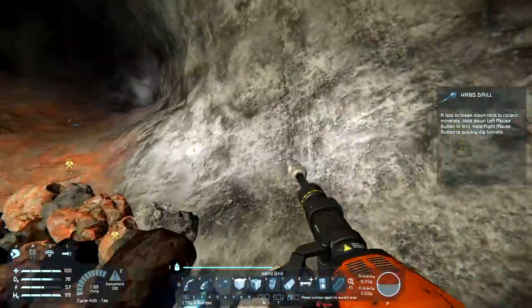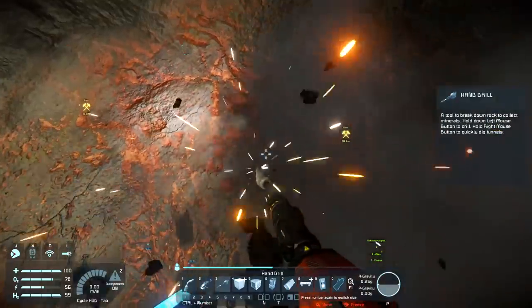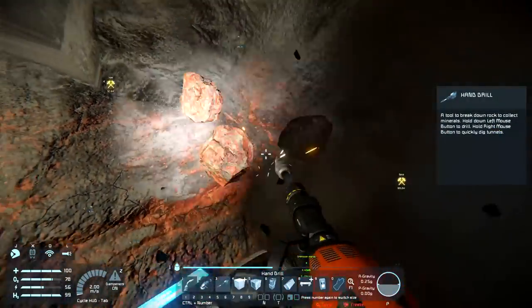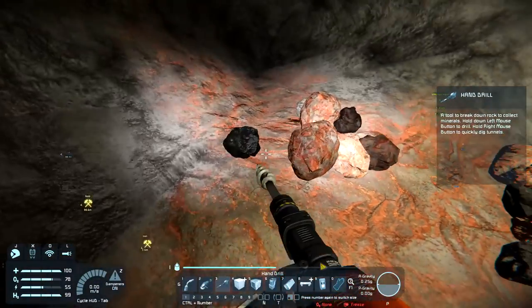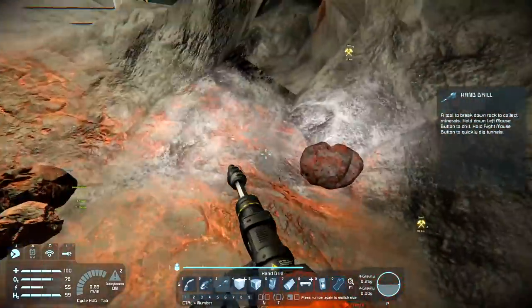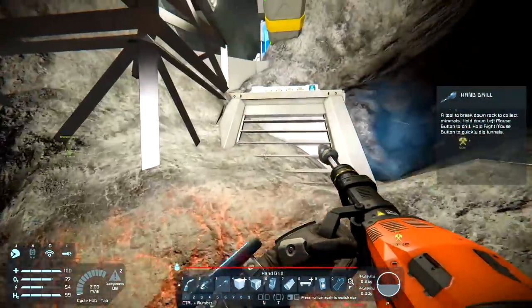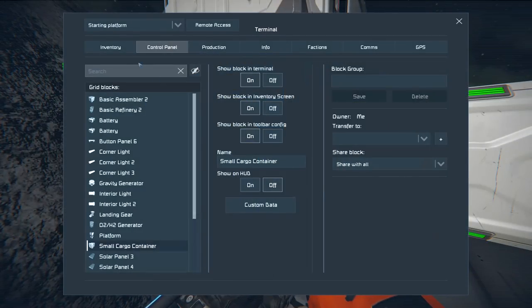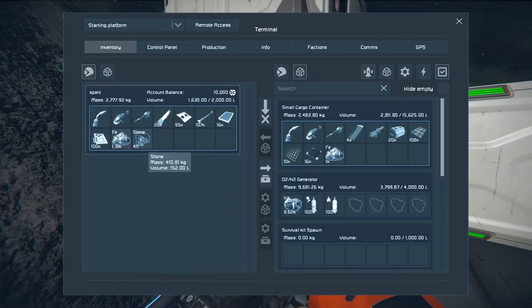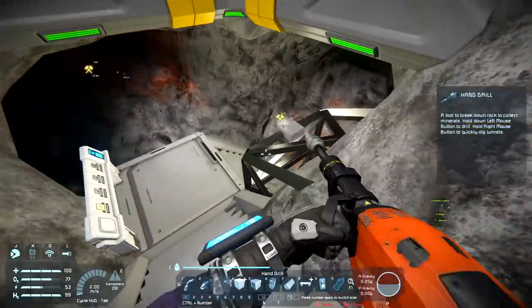The iron deposit in this asteroid is incredibly useful. Let's pick up as much of this as we can - probably not going to be able to pick it all up. Inventory full. Then I just have to run back here and plot that in there, and the refinery will pick it up from there, which is quite nice.